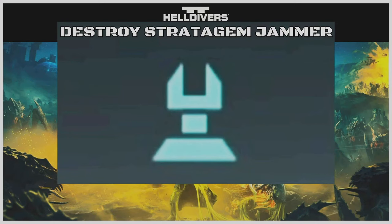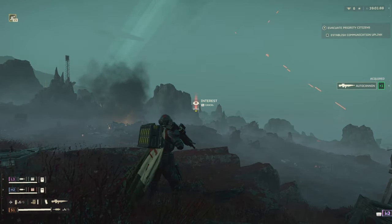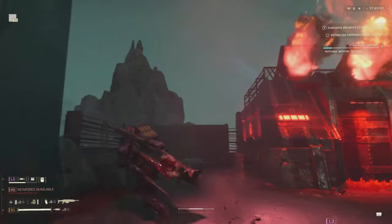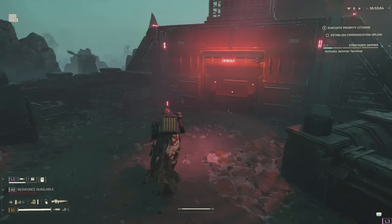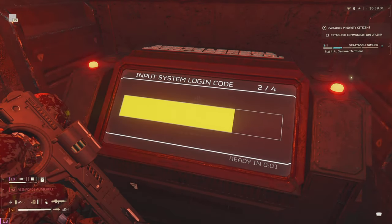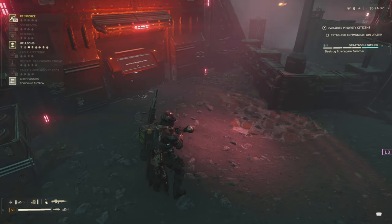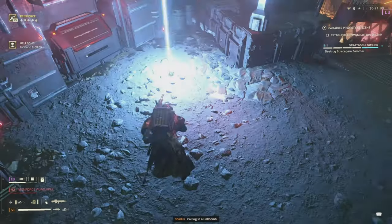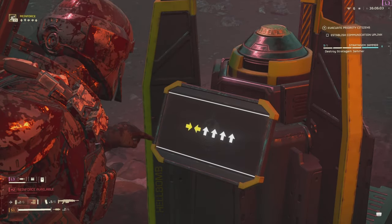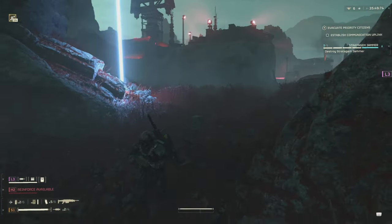Destroy a Stratagem Jammer — you'll come across these in Automaton missions. You'll see a spinning tower with a red pulse coming out of it. It's important to get rid of these as they can be close to mission objectives and stop all stratagems from coming down. Push in hard and aggressively to the terminal under the tower. Once you log in, you can deactivate the tower, and then you'll get the option to call in a hell bomb to finish the job. Run away and watch the fireworks.